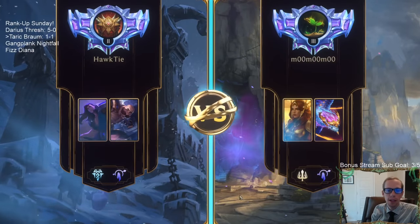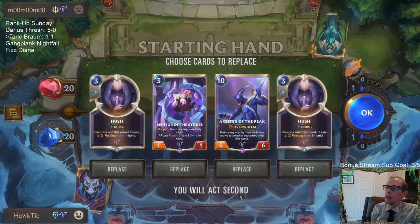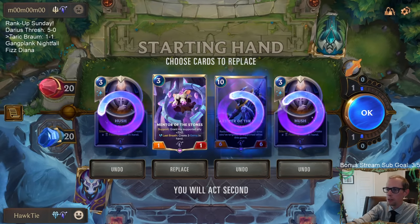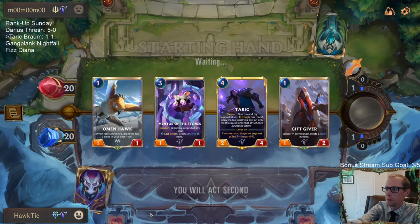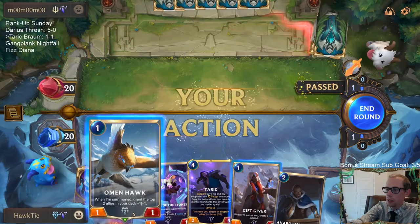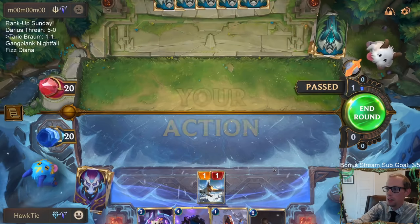Oh hey look, we are playing against Leona — we'll get rid of Hush and Arbiter, keep the Mentor. Let's get our early stuff going. I'm gonna go Omen Hawk turn one — I like getting that plus one, plus one in my deck immediately.